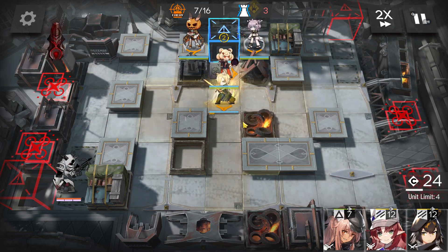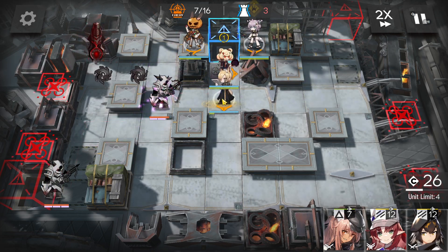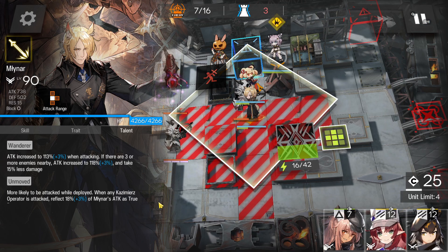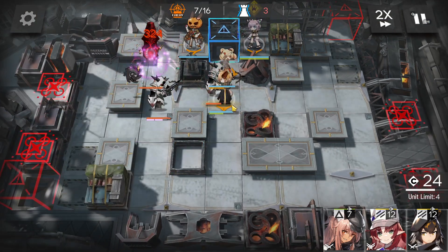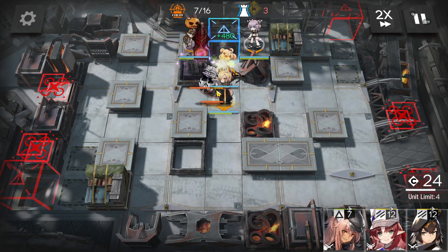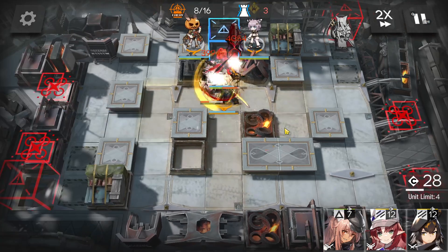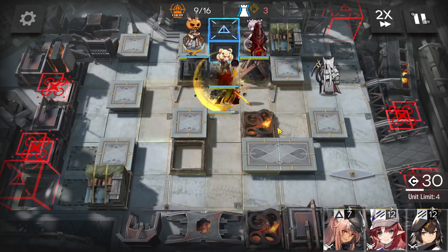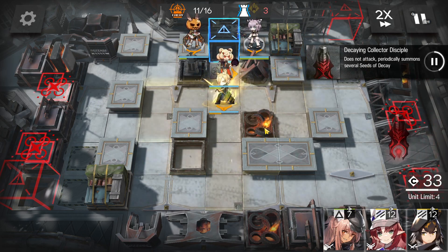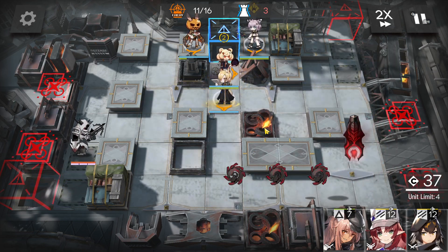Every time the miner skill is ready, just activate it. Don't worry about all the bolts — they will get taunted by the miner since he's the second talent. Keep activating the skill as needed.